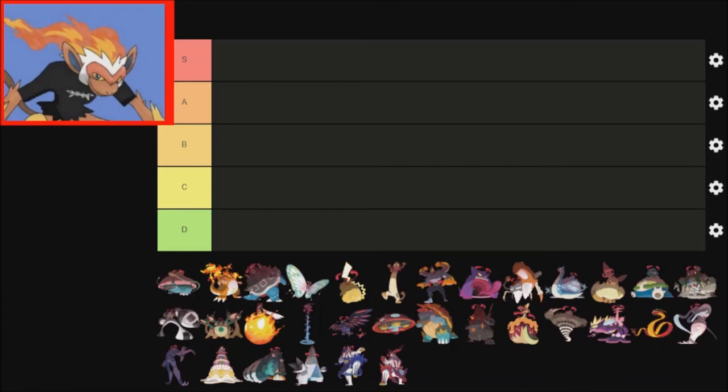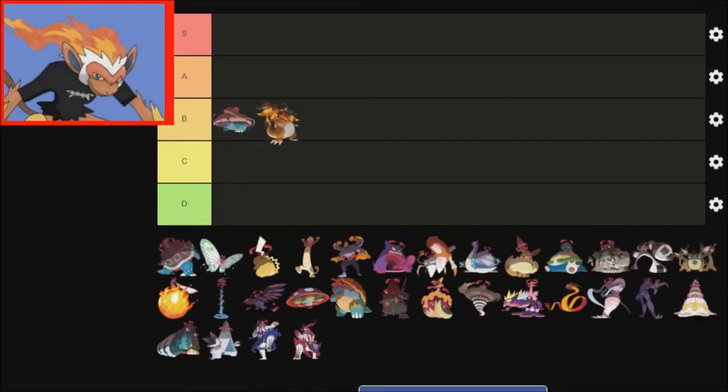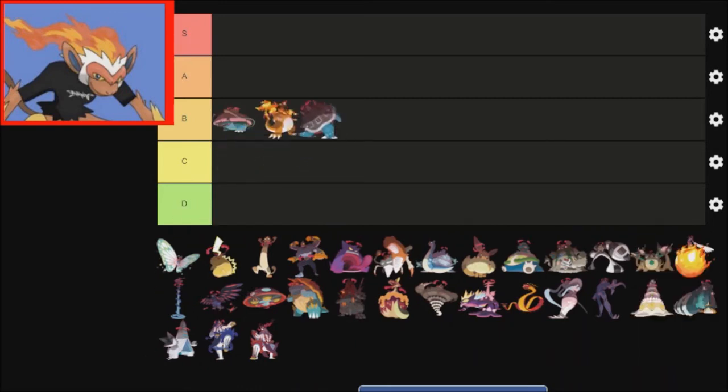A few moments later — so here we are with Gigantamaxes. Fortunately there aren't as many of these, so it'll be easier for me to rank them. Fortunately the Kanto starters are all here. I think I'll put all three of them in B tier — I don't really like them in the same way. Charizard's Gigantamax I don't like as much as Mega Charizard X, and I'm somebody that doesn't really care for Charizard in any way.